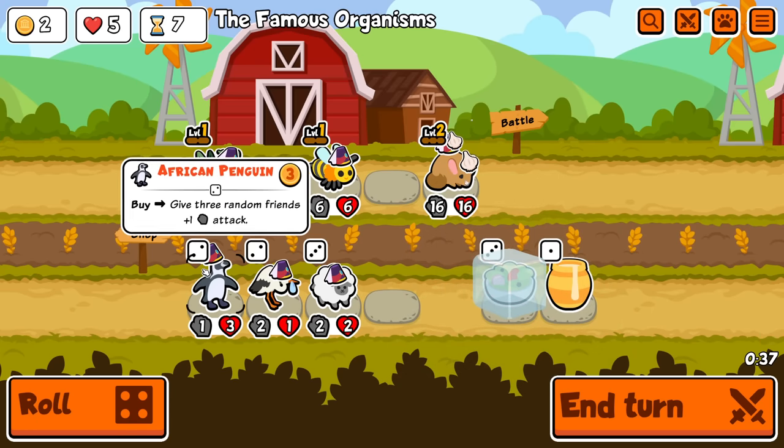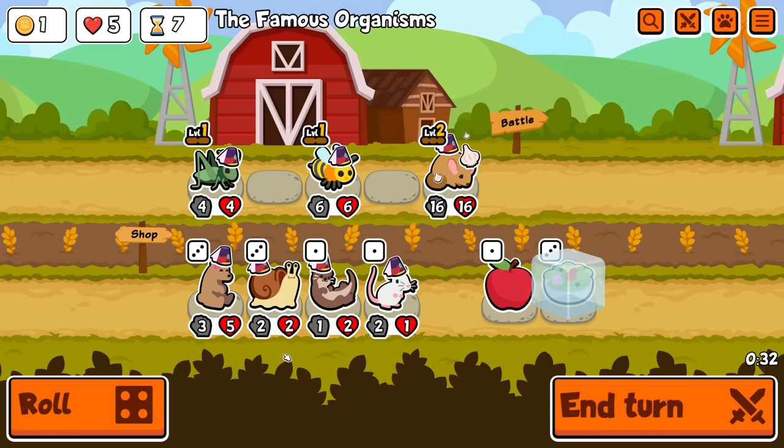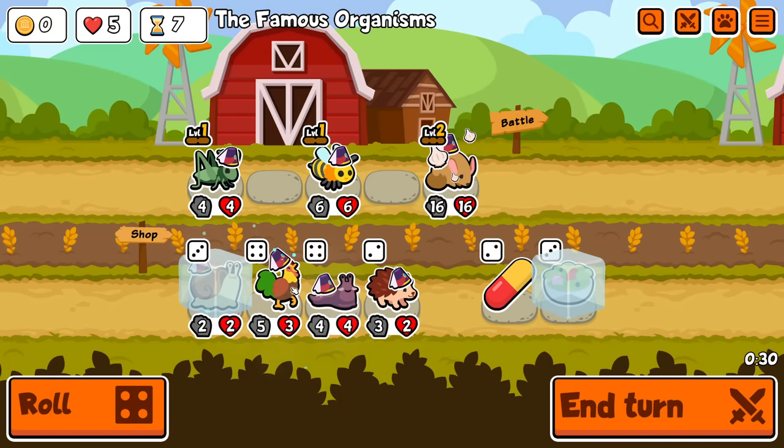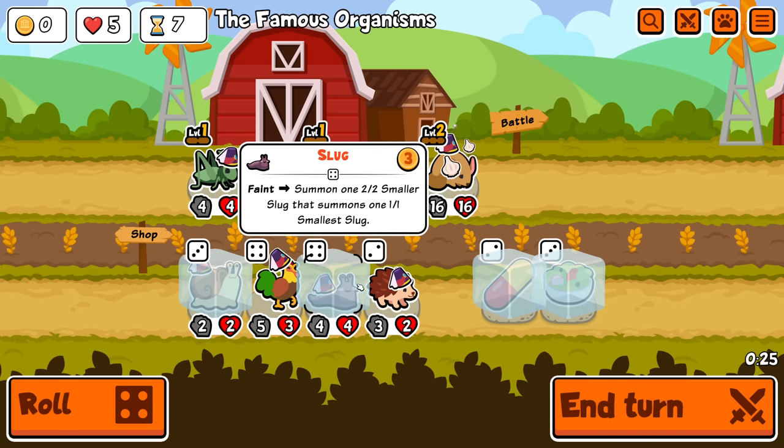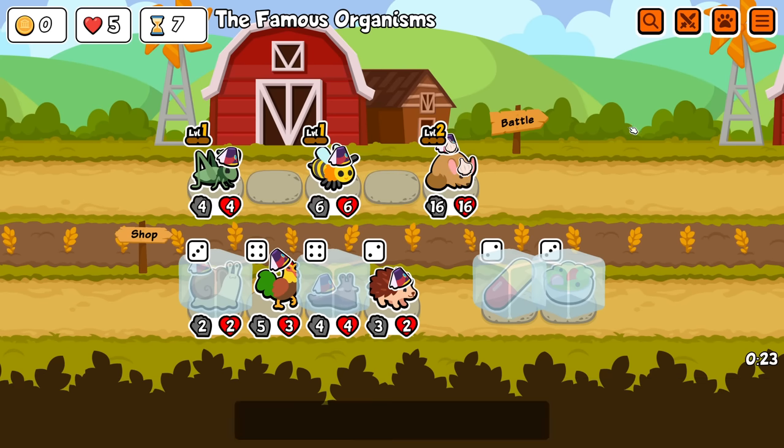I'm gonna freeze this again and keep rolling. African penguin was very good, but I'm gonna leave it there. And hey, I can get my slug. You can also get a chick from a rooster, but yeah, we're taking the slug. And then the game starts for real.